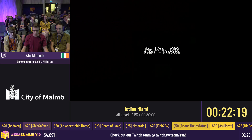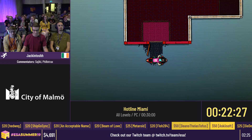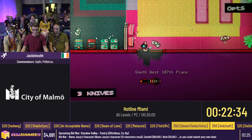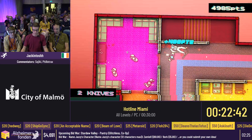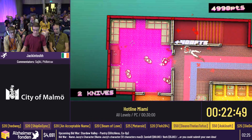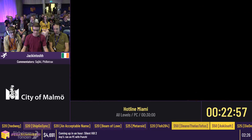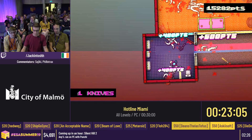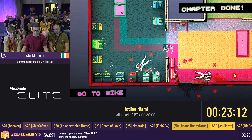Time for some donations! Five dollars from Shafornay: 'Hi Jack, hi, it's your dad — I love you son.' I love you too dad! And fifteen dollars from Surfring: 'Moving to Sweden soon so it feels appropriate to donate to the Swedish Alzheimer's Foundation. Many thanks to the runners and a special shout out to those helping out behind the scenes. These events would not be possible without them. I hope ESA continues to grow — love from Ireland!' Hello Ireland! The donation incentive for killing the developer is coming up pretty soon.